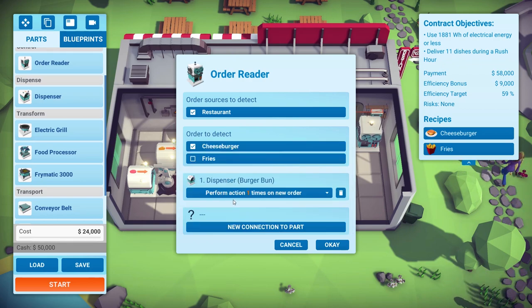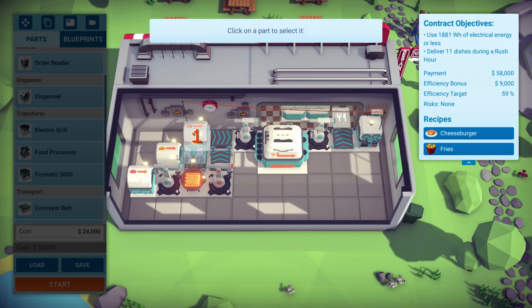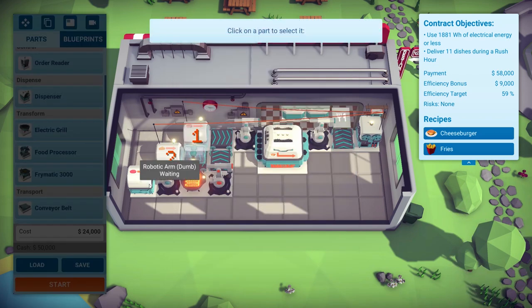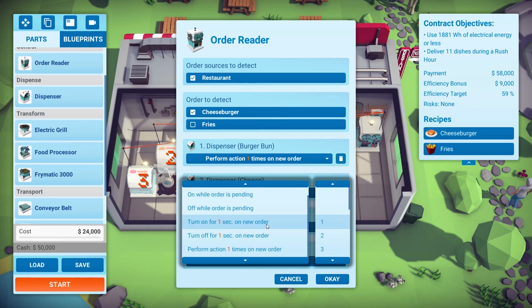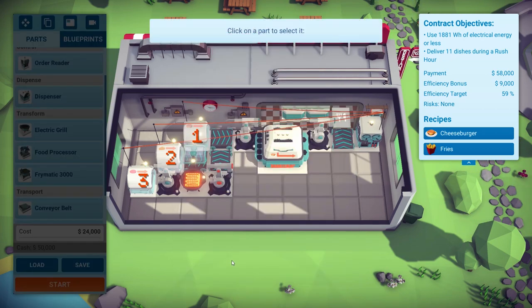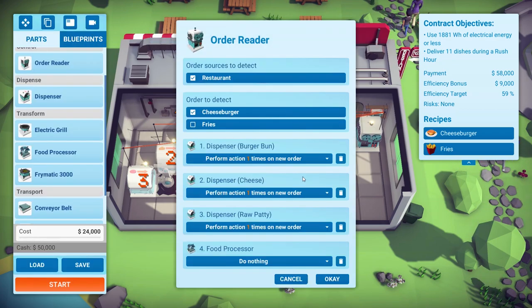Perform action one time on new order — I don't think you need two buns. Same goes for the cheese: perform action one time. And then raw patty: perform action one time. We could add another connection — we can try and save power on some of these things.